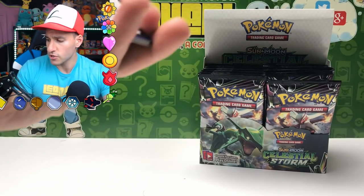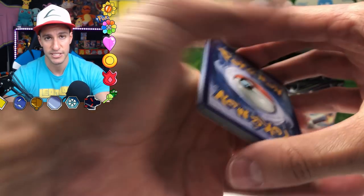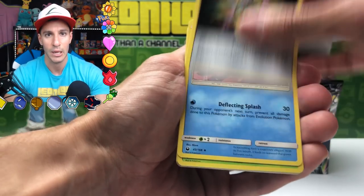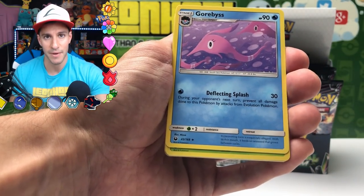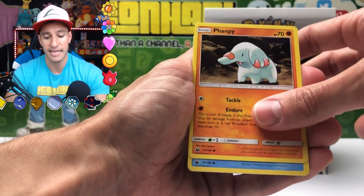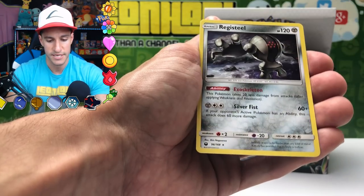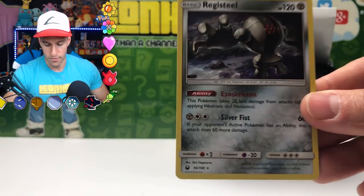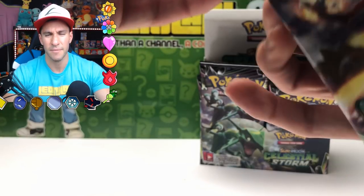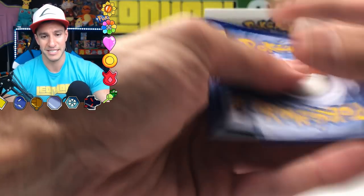This is reminding me of like EX Hidden Legends or Legend Maker — where there were the gold stars with Registeel, Regice, and the others. Guess the Energy game — I'll say Fairy. Tropius, Hiker — he's so happy. Energy Switch, very nostalgic. Larvitar, Whalmer — that's a really cool looking card, it looks like it's literally in a Pokemon map from Game Boy. Bellsprout, Meditite, Onyx Reverse, and the rare is a Ludicolo Holographic card.